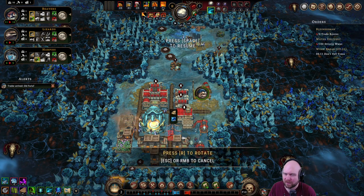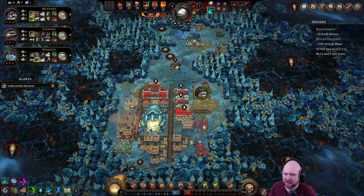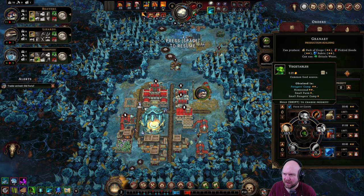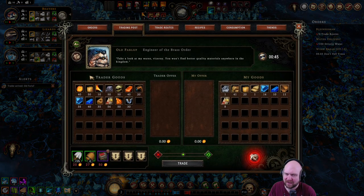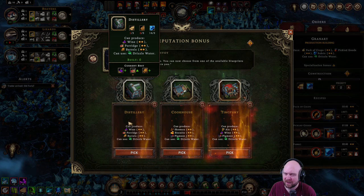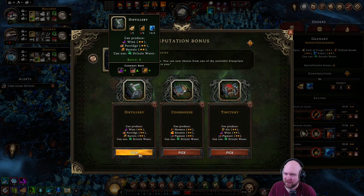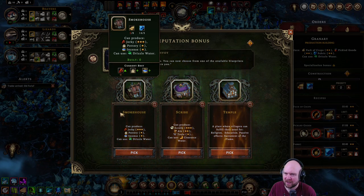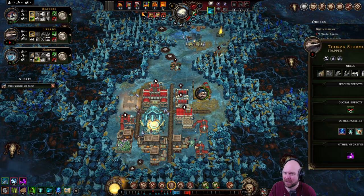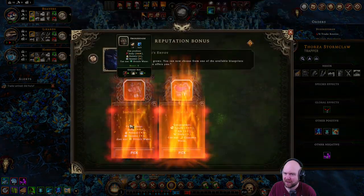Let's build this. Are you selling containers? No — that would be nice. Alright. Porridge and smokehouse — we're getting a lot of... eggs? What am I talking about? No, we're getting meat.